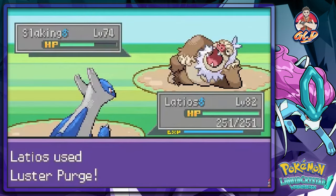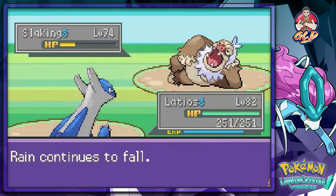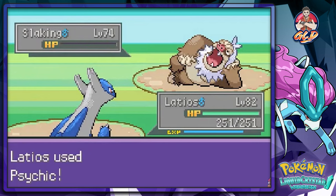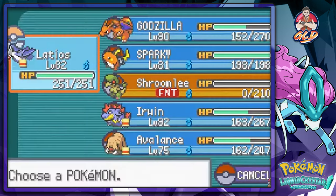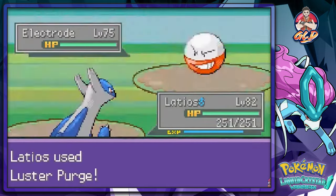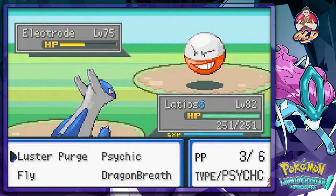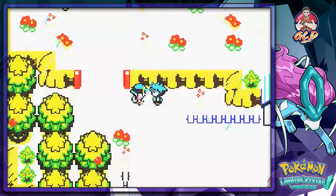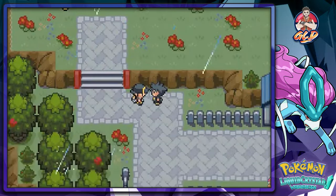Luster purge nearly takes it off - psychic attack! Electrode coming out - let's go luster purge. Psychic attack and it uses explosion! You beat me - well done, it doesn't matter either way though.